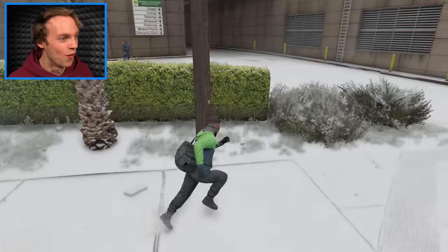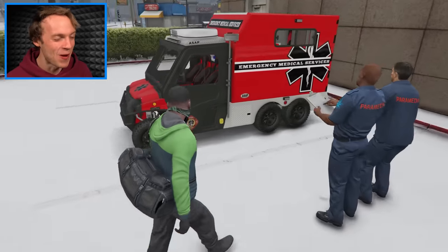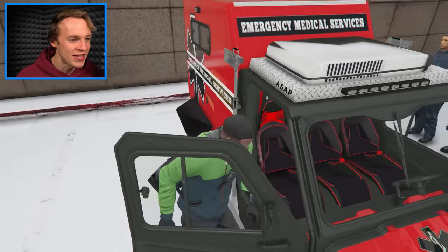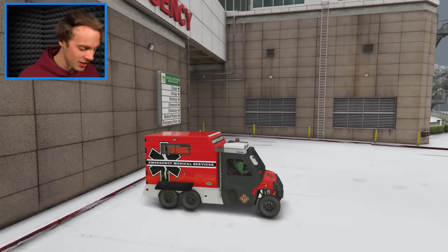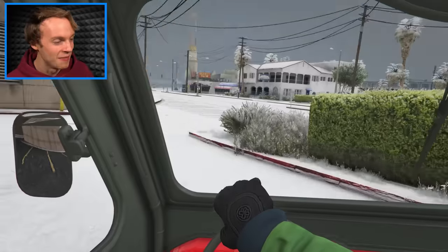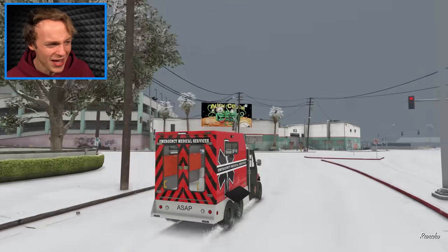I've never seen that one before. There's two medics outside - sorry guys, I really need to borrow this. Bit of an emergency. This is such a cool vehicle - it's built for this sort of situation. We got three seats. It says ASAP on the side - so I guess this is the absolute emergency medical service you need. Let's get out of here. There's even a first aid kit in the back. It has flaps at the side to stop any snow coming up.